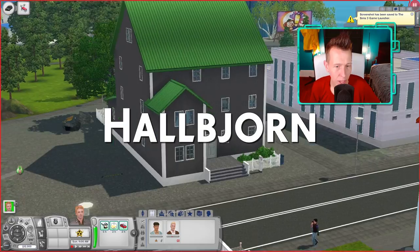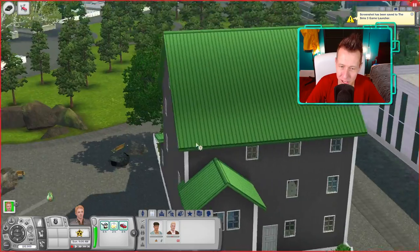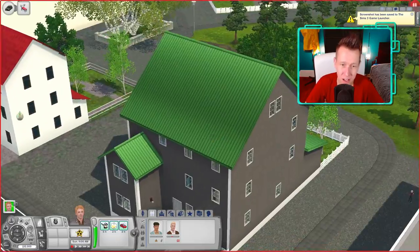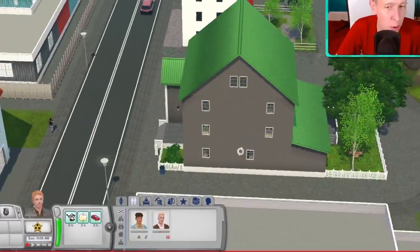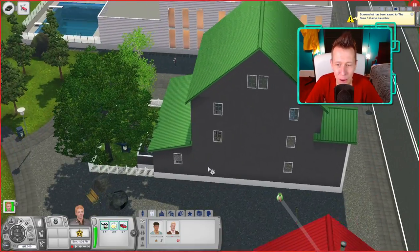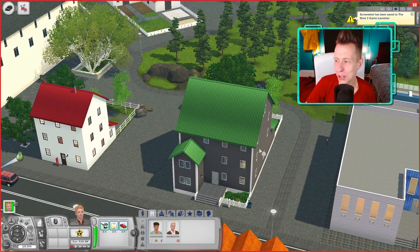Next up is Halbjorn. Let the record show I have no idea if I said that correctly. This house is not exactly colorful — it's kind of a dark gray color, which is not necessarily a bad thing, but paired with a green roof, it is not for me. I think this is the ugliest house so far by a long shot. And look at these windows — they just started ignoring the whole symmetry thing. The back is symmetrical — why do they hide it with trees? They could have added one more window just to make the row line up. Since they did such a good job other places, it's going to really bother me now.